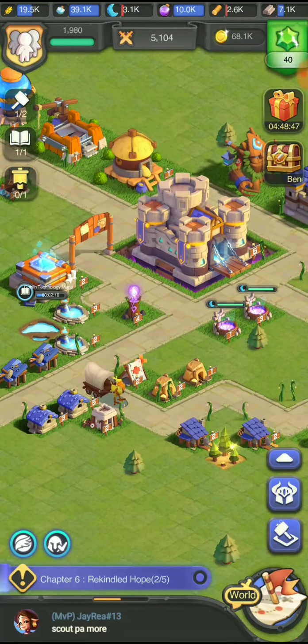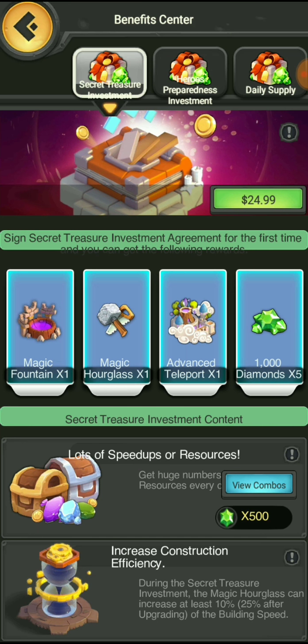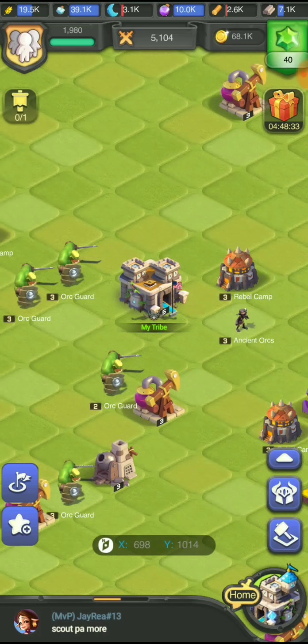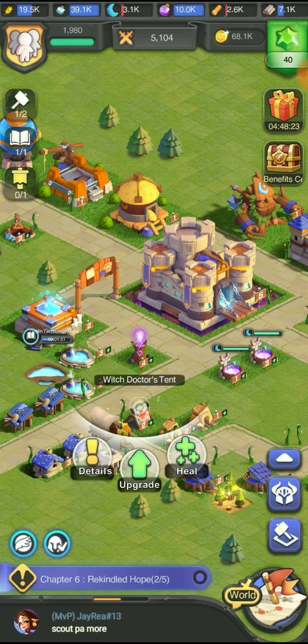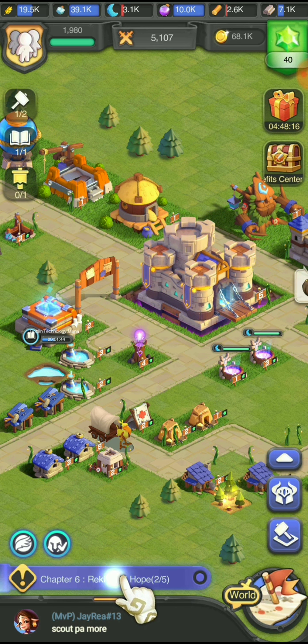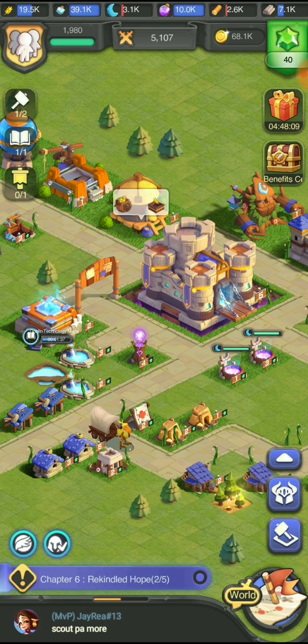That one's going to be done soon. We have to get into an alliance ASAP. The fountain is going to cost 24-25 bucks. We can't build anything else right now. Let's get to level 6. We're actually going to log onto our Rise of Empire game as well and go from here.